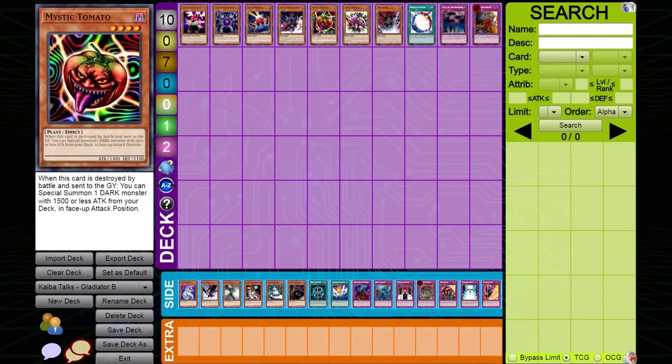Mystic Tomato — and not only Mystic Tomato, but any monster with a similar effect: one that needs to be destroyed by battle and sent to the graveyard to resolve its effect. Unless your deck absolutely needs this type of monster, you should side it out. These monsters generally have low attacks, and even though you can special summon a monster from your deck, they can Murmillo whatever you bring out, or tag out into another Gladiator Beast that benefits them. These type of monsters are easy for Gladiator Beast to activate and resolve their effects against.